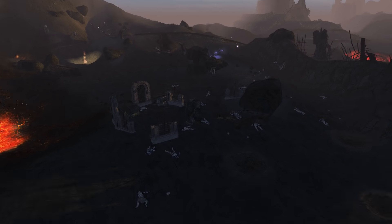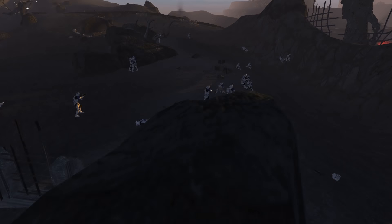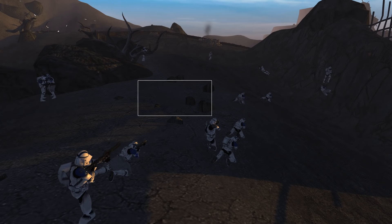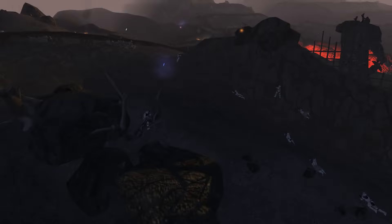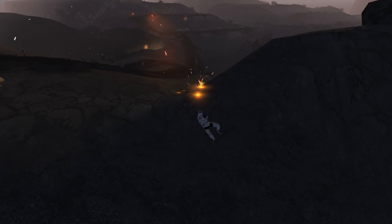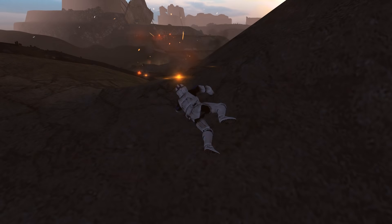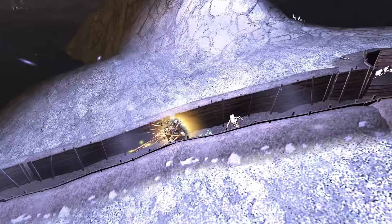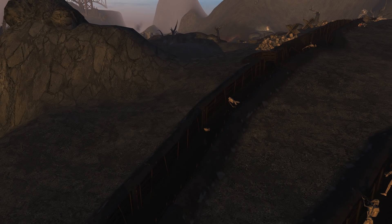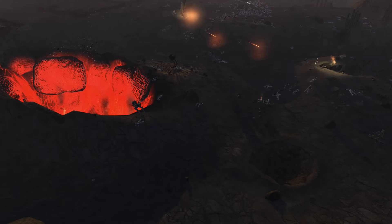These guys on the left are having a far easier time. They have still taken losses, but whereas the middle is a complete slaughter, the left still has a lot of troopers alive and actually making a little bit of progress. This one trooper peeking up over the hill manages to get a droid popper off while under intense fire. He does end up dying, but not before his droid popper eliminates a droid. Well done to that chap.